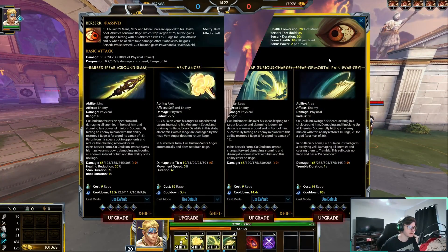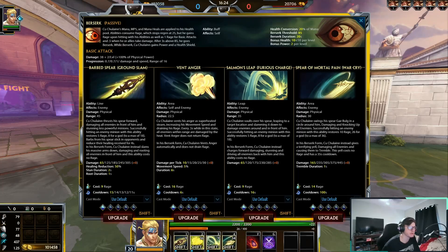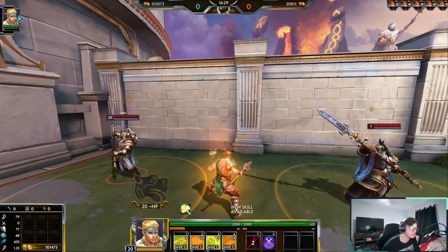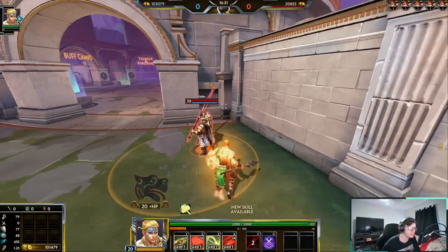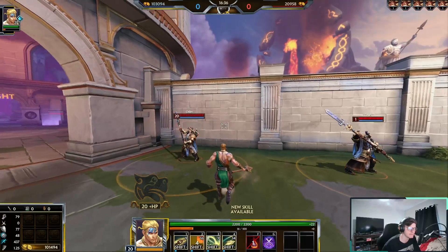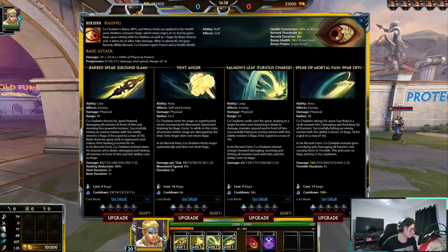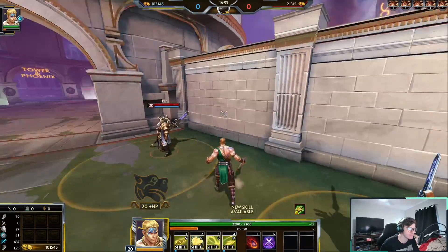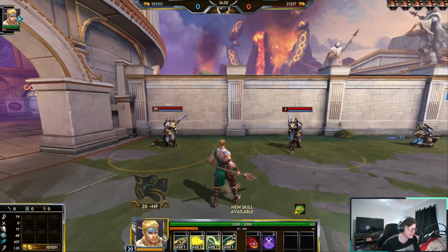Let's talk about Kokolkin's two, called Vent Anger. When he uses this, it increases his movement speed by 5% and does big area damage around you. It uses 16 rage, which is quite a bit, but it's useful. Also, when you go into berserk mode, this ability is automatically activated, so just being around enemies can damage them. It's basically like mystical mail but does physical damage instead.